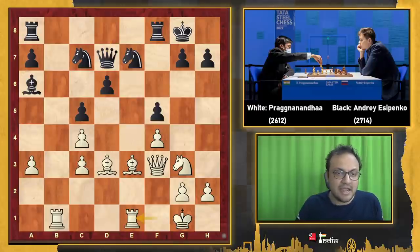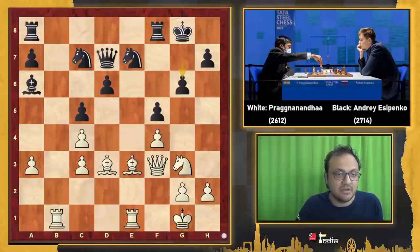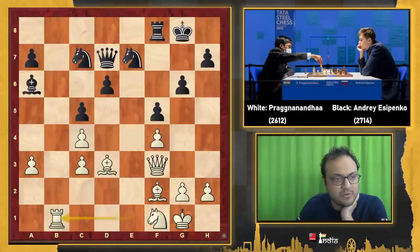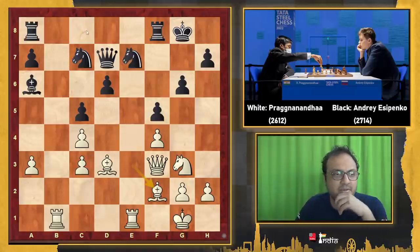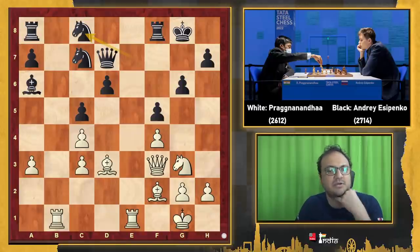Because the moment he went Nc7, the coordination is broken. I'll tell you exactly how: Rb1, Qd7, Rf1 — in this position, if Black goes Rb8, the problem is that the f5 pawn could become weak. So let's say we start with g6 like in the game, Bf2, and now Rb8 — then Nf1, Rb1, Rxb1. Now you can't play Rb8 easily. Nc8, Ne3, Nb6, and Bh4 — we get something similar to the game. This was maybe a better way to play.